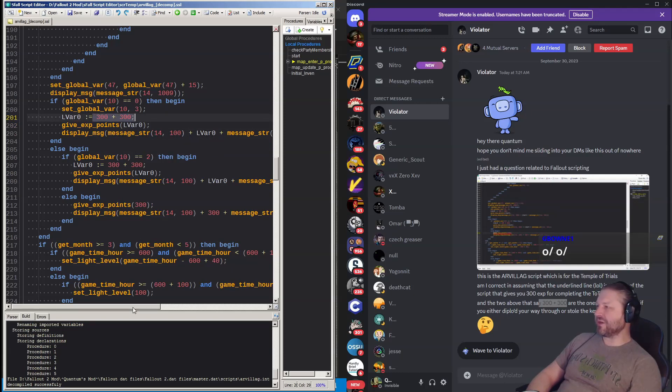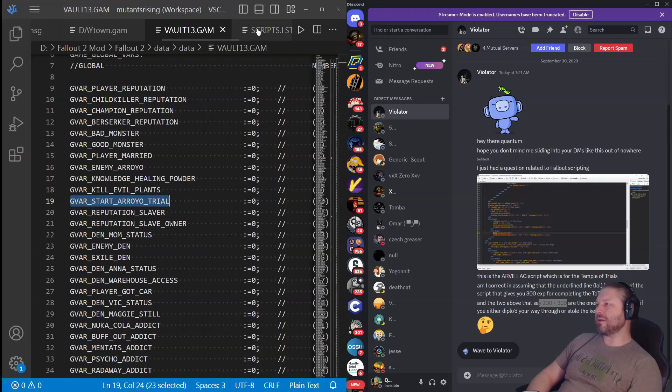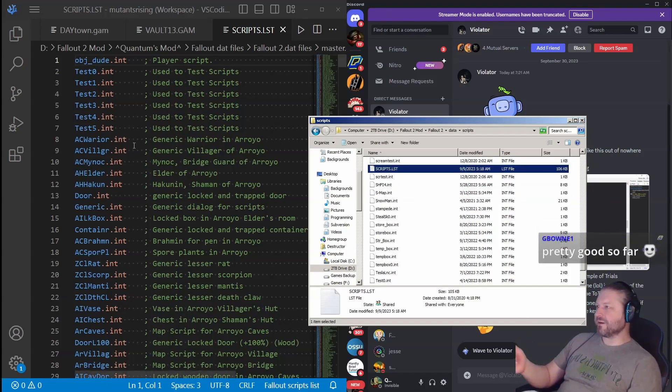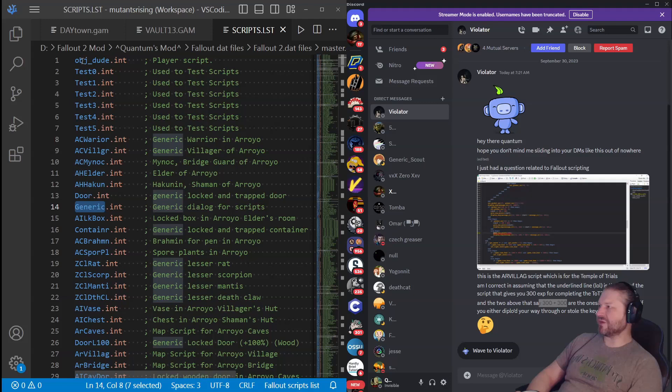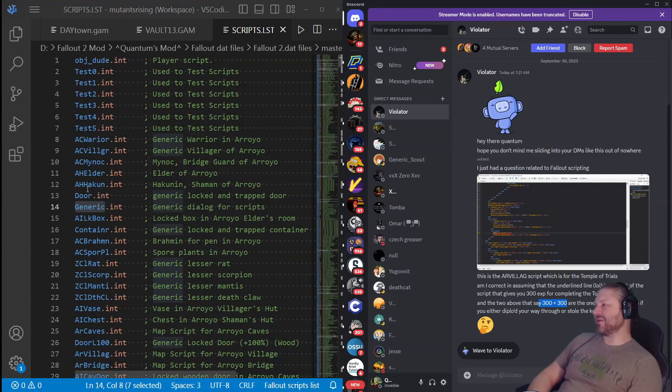A 'display_message' call references a message string number. That number references a line in the scripts.lst file. If you open scripts.lst in the Fallout 2 data folder — Fallout2/data/scripts/scripts.lst — we're looking for message string number 14. MSTR 14 is actually line 14. This is one of the more frustrating things about this engine when modding: scripts are referenced by line number in scripts.lst, which is super annoying and difficult to work with.